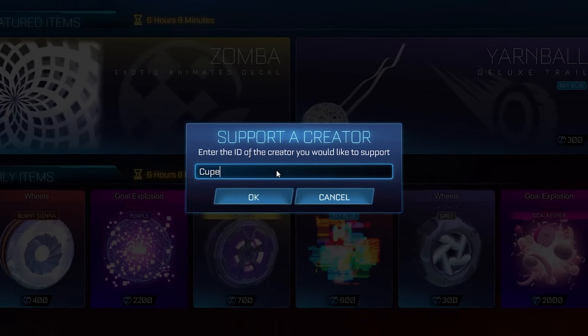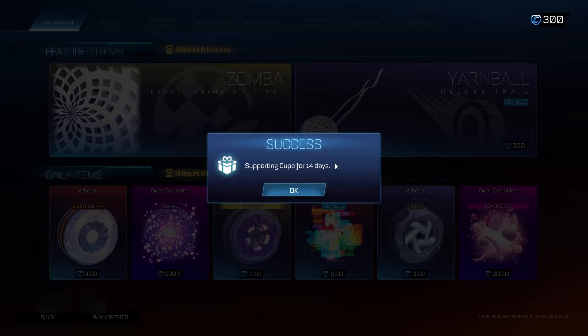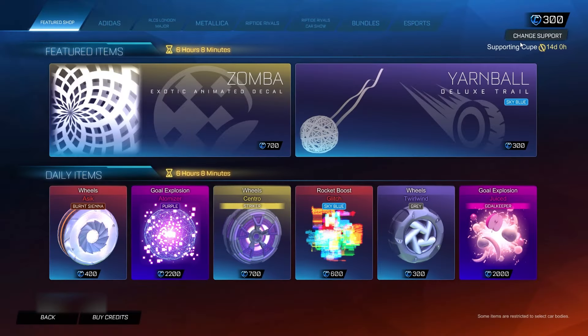If you don't type it in, these codes will not work — I repeat, they will not work. So make sure you type the code in. Once you have typed it in, go ahead and click OK. Make sure you leave the code in for 14 days. If you remove it before the 14 days, you'll lose access to every single item you're getting today, and obviously we don't want that to happen.